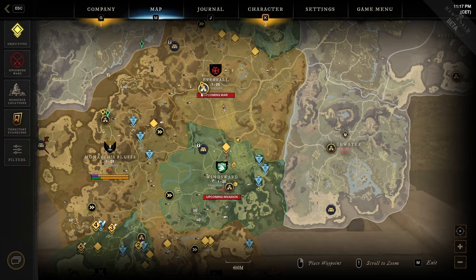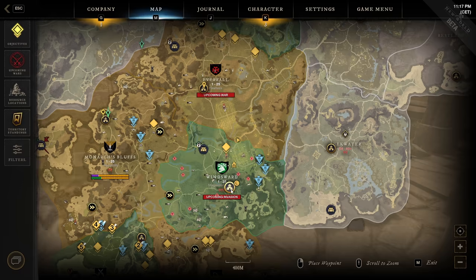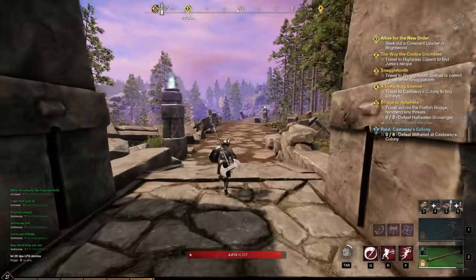If you're not sure which city you'll spawn at when you die, place a marker on one city and note the distance, then place a marker on the next city and compare. The one with the nearest distance is where you will spawn.